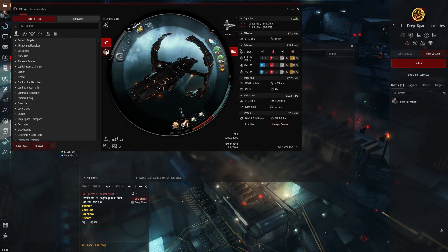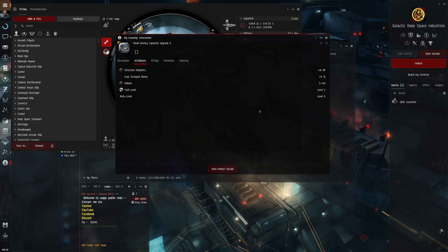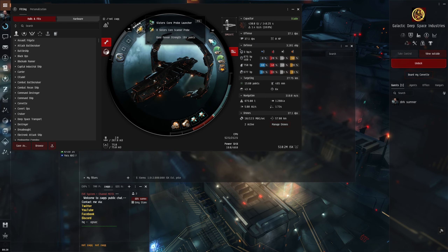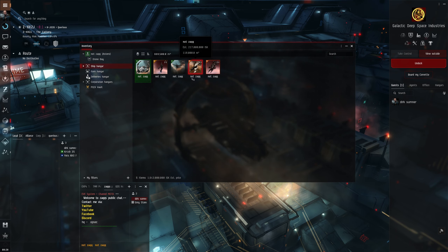Just some scan strength and things - a warp core stab just in case we get scrammed or long pointed, and some travel stuff on there. We could probably change the rigs because we don't really need the extra scan probe strength, but it does take you down to like 166 points I think. So yeah, just leaving it on there because I can't be bothered to change it.